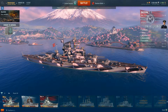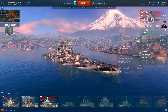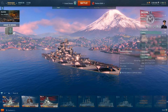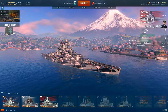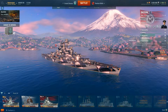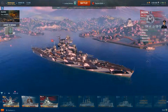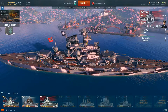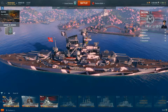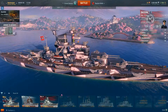Back in port with the commander equipped, I'm going to look at the secondary range — as I've got it equipped, 7.6 kilometers. It's pushed the AA up to a 56 rating, from the 45 it was. Overall, just a really solid ship. I really love the secondaries and that get-in-there, bare-knuckle brawling close-range way these ships behave.